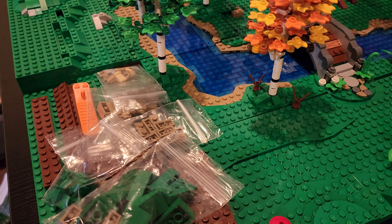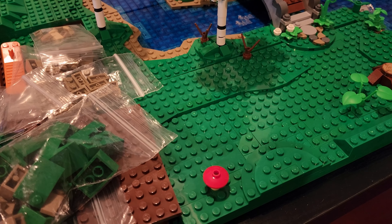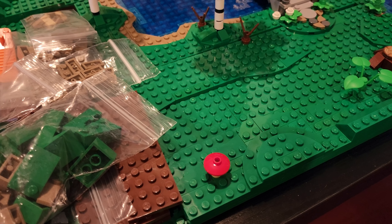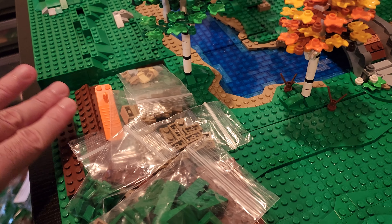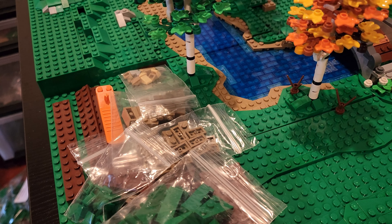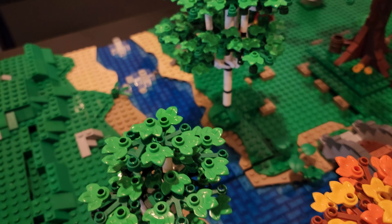This plate is in the corner and it connects to these two, because it's going to be really high on the one in front of it, and then this one's pretty low — just like two or three plates high. So I'll have to kind of gradually have a decline or a slope here as it goes down. I'll show you a few more of the trees.